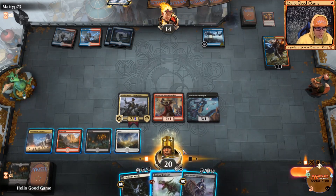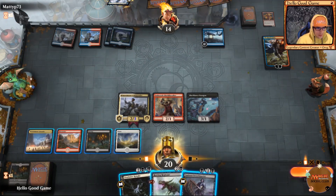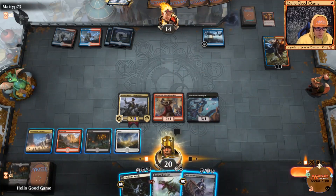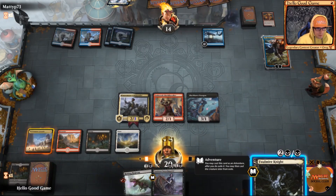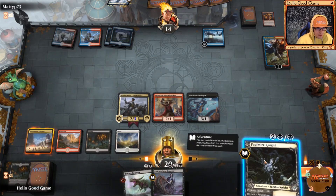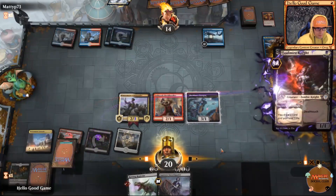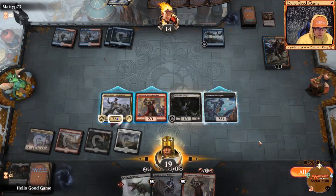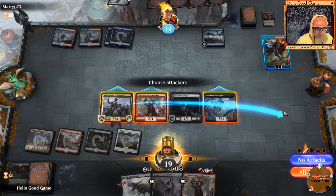I really want to play our Regisaur, but then again I really want to play Falmir Knight on top of that. If we play Regisaur we have to discard. Let's go ahead and draw a card — another shield breaker.